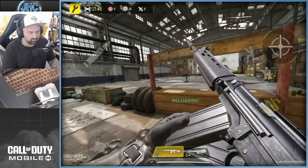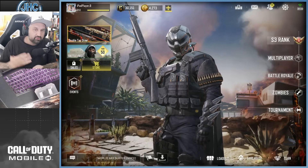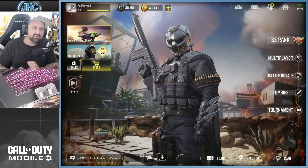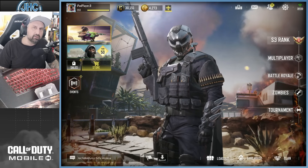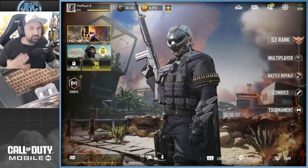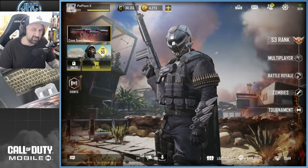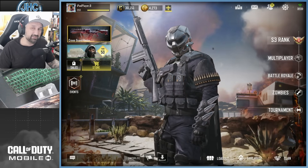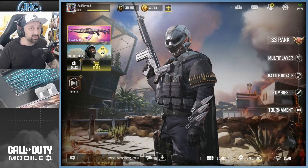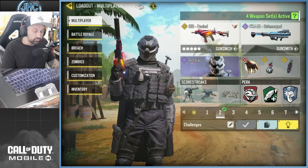It's a bit slow, but we'll see. No matter what, we got a new AR this season — the LAG 53. These guns are usually the longest to grind for gold and Damascus because you need more headshots and more kills, it's a bit of a grind. But I'll do it regardless since this is the type of gun I might use. I use SMGs and ARs, so we'll see how it performs in ranked against all the fast fire rate weapons right now.